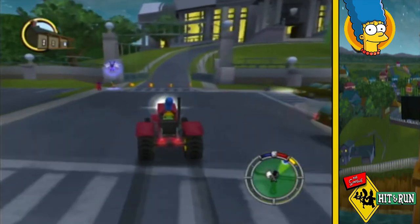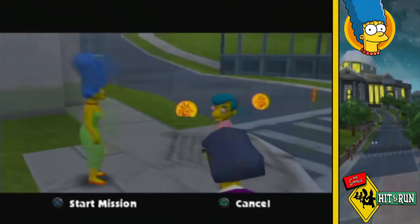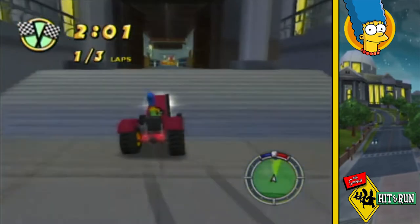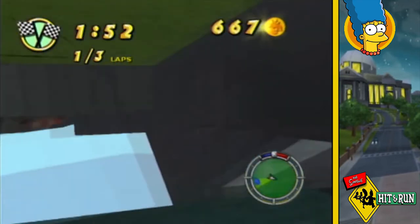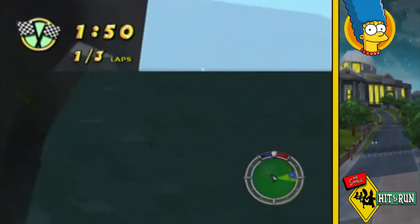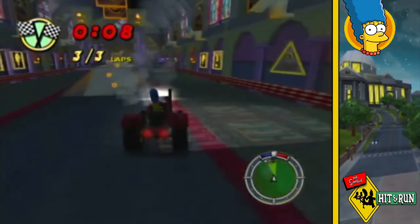Venturing onwards, not long before I come across Milhouse's race. He explains that Patty and Selma trapped him in debt slavery so he's doing their job for them. This time trial takes me through Burns' mansion, and sadly as I'm doing the shortcut through into the power plant I get stuck, causing me to lose quite a few seconds and ultimately having to restart the race.